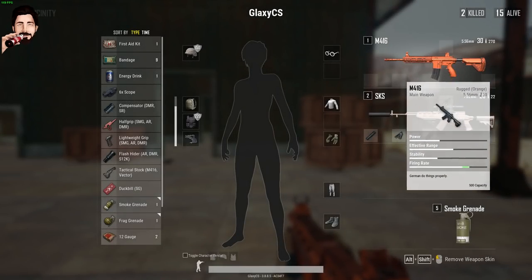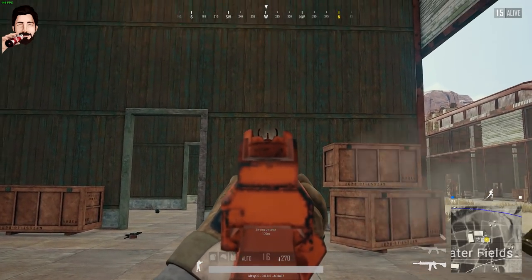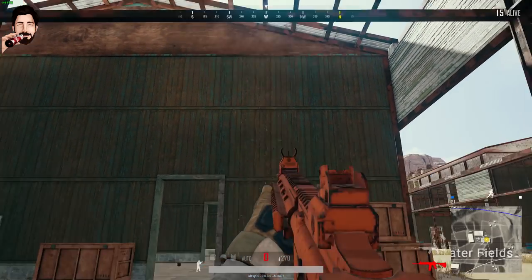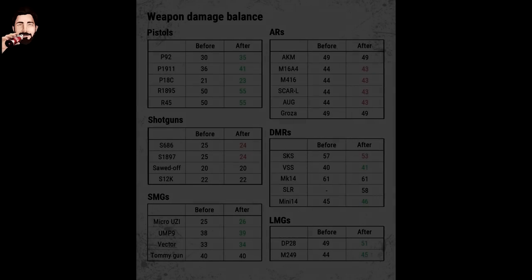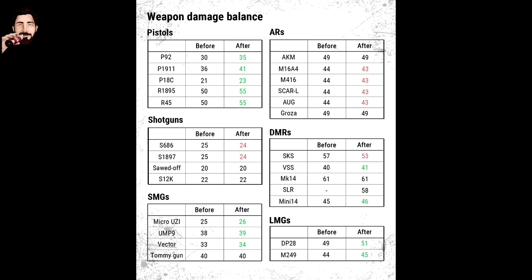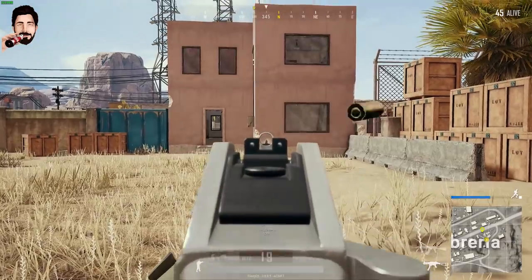Silahlarda yapılan değişikliklerle devam edelim. AKM hariç AR ve DMR sınıfı silahların yatay ve dikey tepme miktarları arttırıldı, atıştan sonraki toparlanma süreleri geciktirildi. 5.56 mermi kullanan taarruz tüfeklerinin hasarları biraz düşürüldü ve şarjör doldurma süreleri %30 arttırıldı. SKS'nin hasarı biraz düşürülürken VSS ve Mini-14'ünki yükseltildi.